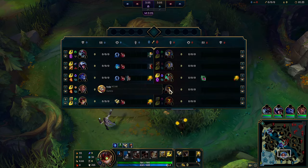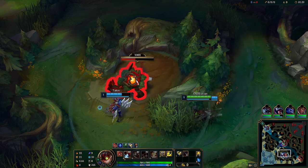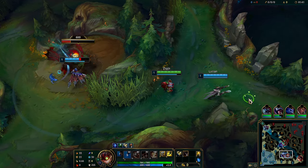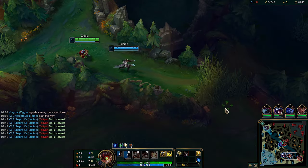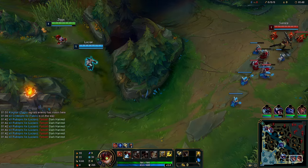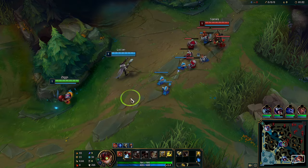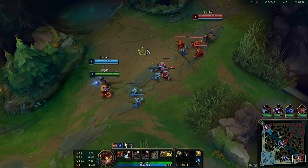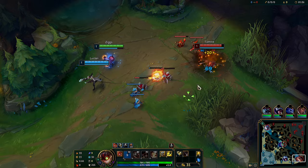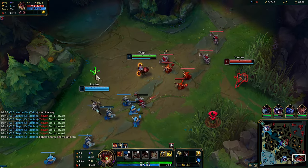We're against Samira and Taliyah bot lane — really peculiar matchup. I think we win early though. Lucian is a really strong early champion, so if we can just poke the Samira we should be fine.